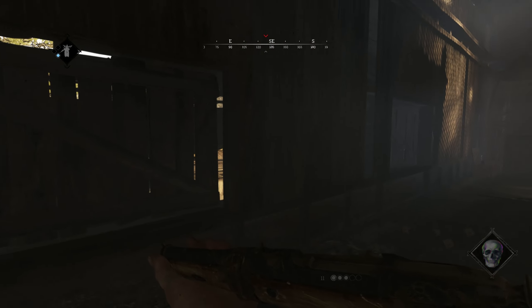These are the wooden windows we talked about before. As you can see it's very easy to see the outside without exposing yourself too much. These spots work best if you are using a sniper rifle, but also a shotgun will do the trick if someone walks too close.